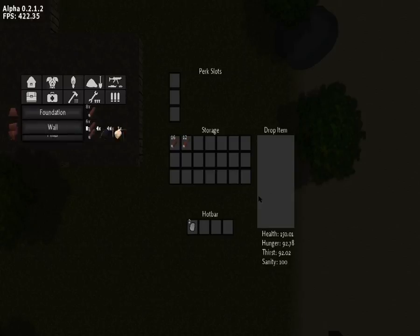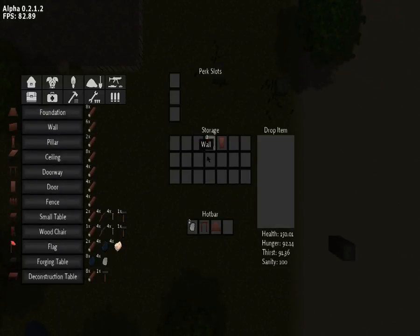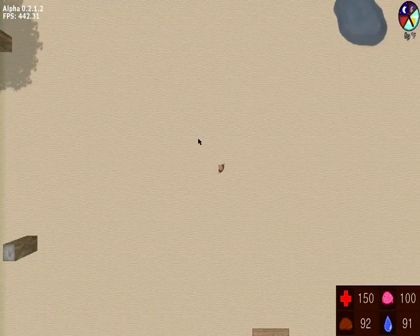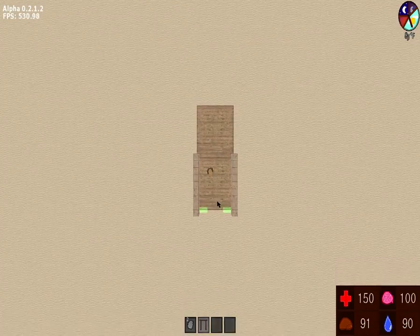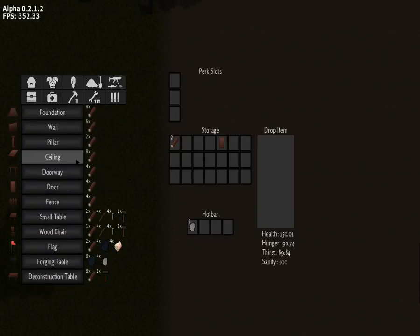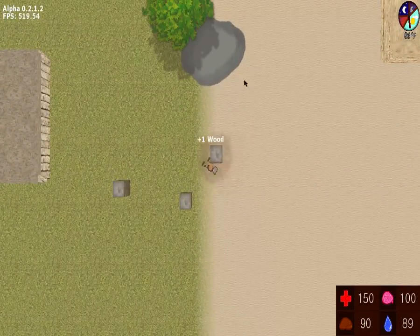As I was explaining that, I was collecting wood. I'll now craft another foundation, a wall, a doorway, and a door. Let's also make another wall. You need to put items in your hotbar — most games do that — and to switch slots just press 1, 2, 3, or 4. You might wonder why there's no roof: you need a ceiling, and to make one you just need eight pieces of wood, basically one tree.